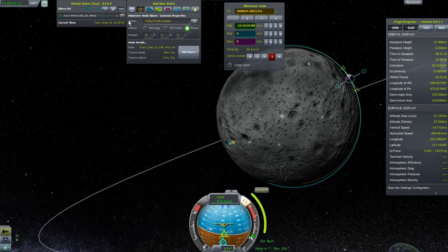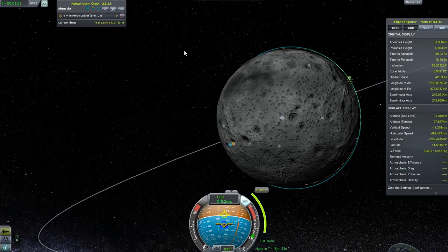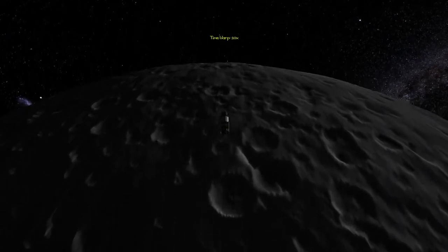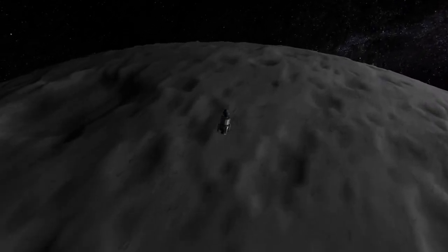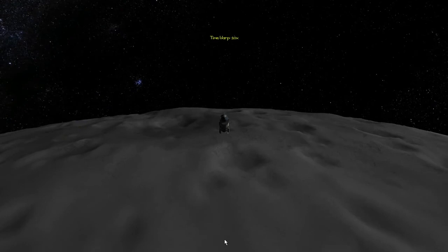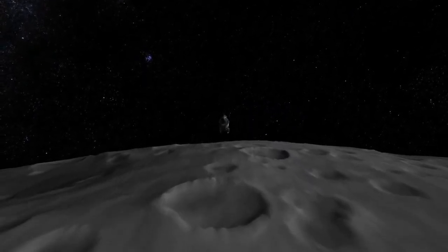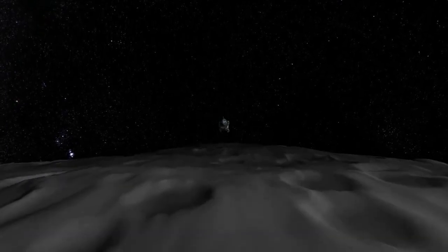That's the direction we're going to want to aim when the time comes to burn. Let's kill that maneuver node. And for the last time, let's cruise around the moon — our last hurrah. Crazy looking craters. We're too close to the surface for full time warp here. Coming in tight — I have faith in my orbital mechanics. Cruising along over the rim wall of this crater. And now we're over the crater proper.